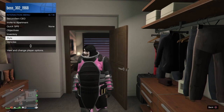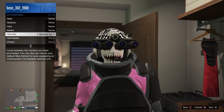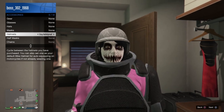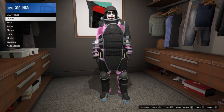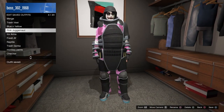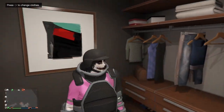Go to interaction menu, go to style, go to accessories, go to helmets, and put on any helmet you guys want. Easy as that. Guys, I hope you liked the video. This has been your boy Frazi, back at another GTA 5 Online modded outfit to help you guys out. I hope you guys enjoyed the video — I'm out. Peace!